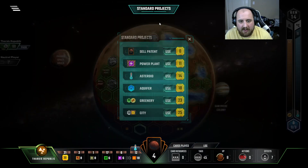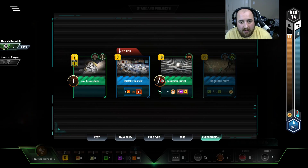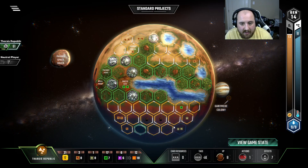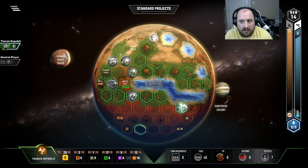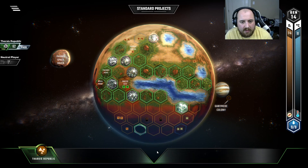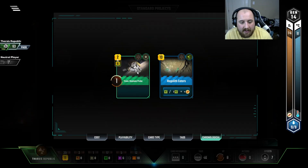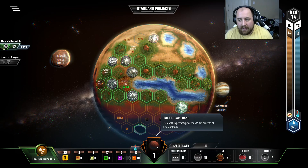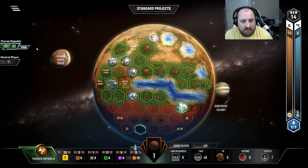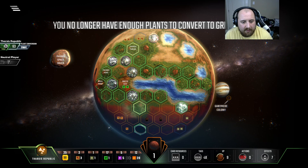I think we can win this. If we place a greenery here, and then the commercial district — that y'all thought was a mistake — for this plant. And then just as easy as one, two, three, baby, you and me. So we play this bad boy, heat bump that, trans neptune probe, and ten bucks left to do nothing with it. I wish we had more cities, but what can I say — just didn't work out that way.